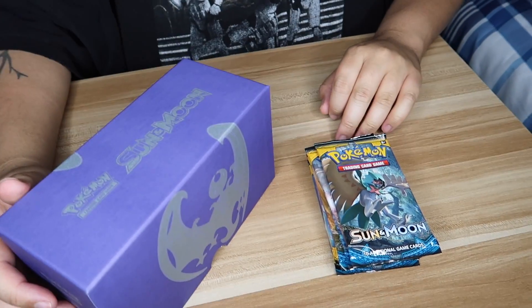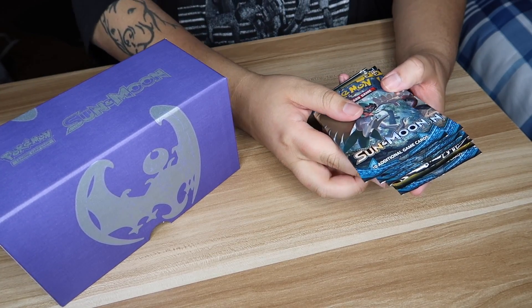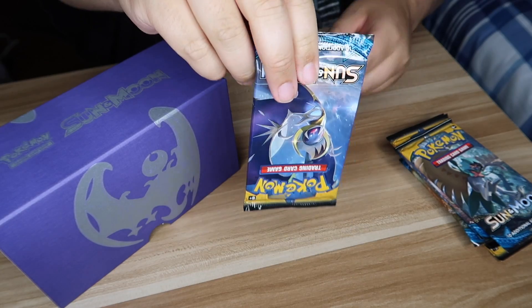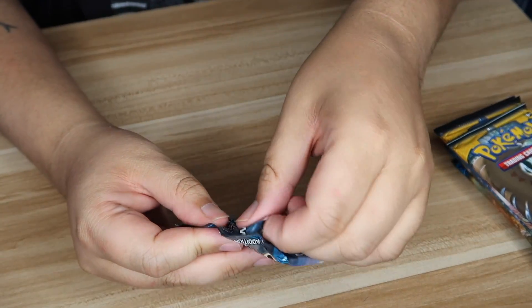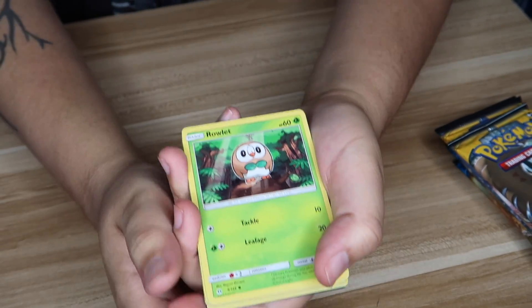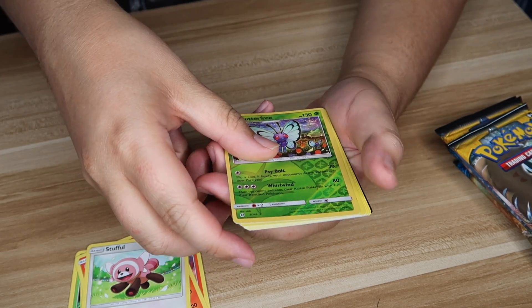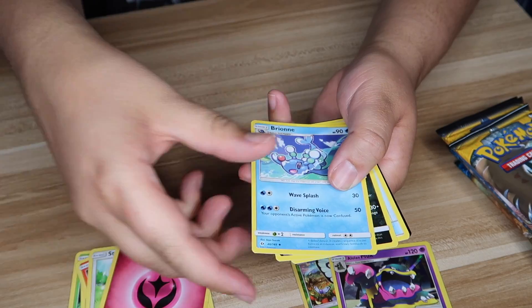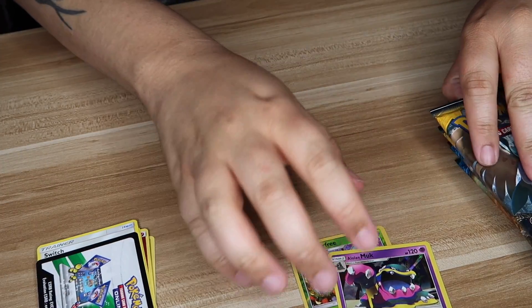This is the Lunala Elite Trainer Box — here we go. We'll start with the Lunala pack. Zooming in: we've got Ralts, Yungoos, Torkoal, Litten, Stufful, a Reverse Holo, and a Rare — Butterfree, very nice! Alolan Muk, very nice. Energy, Bruxish, Alolan Persian, Switch. Enjoy that — very cool!